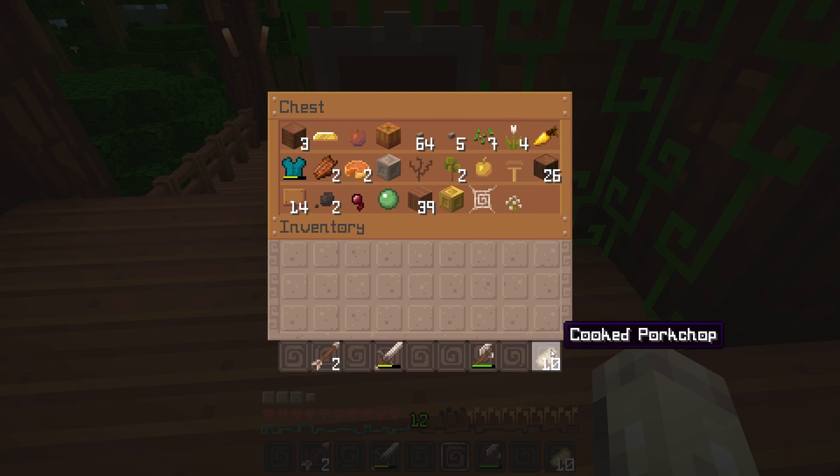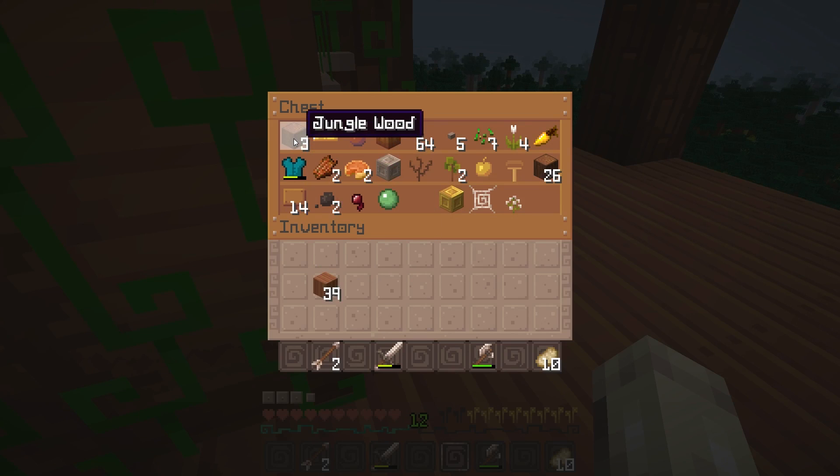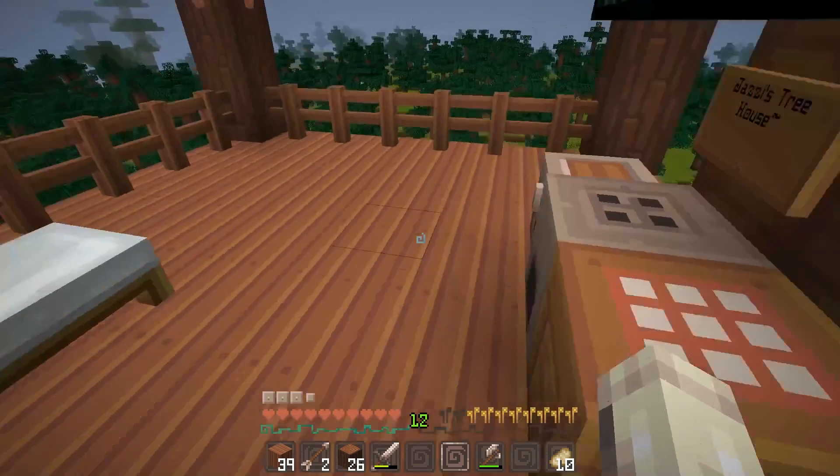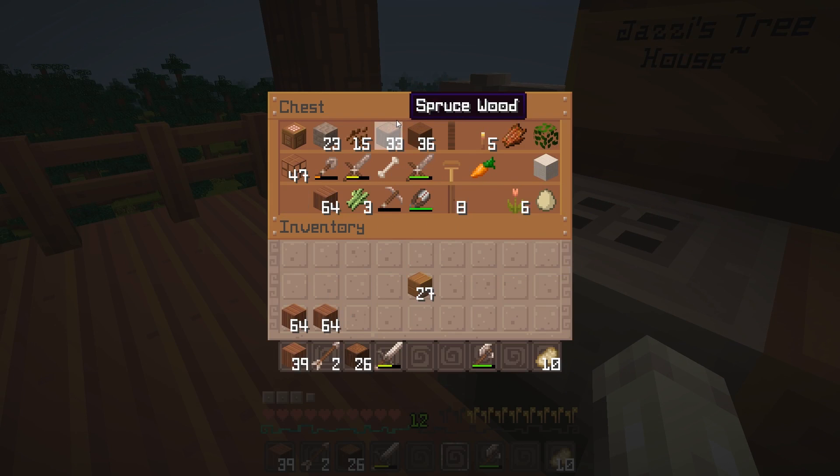I did go to the Halloween town so I have a lot of things from there. I wanted to save my jungle wood because I need that to actually build the place. So we're going to be sorting things out and yeah, I went ahead and got a bunch of materials beforehand so we could be prepared.